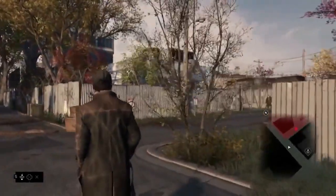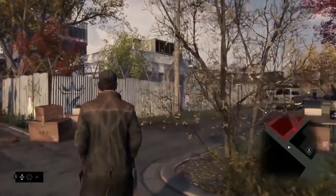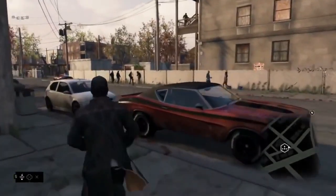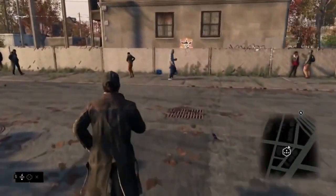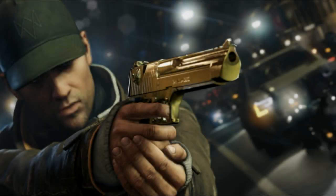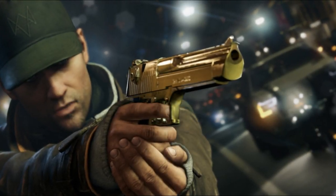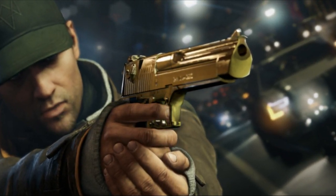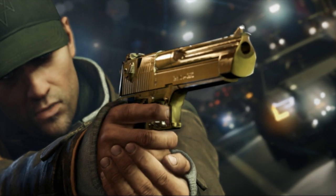Next we have the 92 FS — we got to see this in some gameplay as well, but only in the weapon wheel, not in action. The next pistol is a really powerful one called the D50, which we got to see in a screenshot with Aiden holding it. As you can see, it's actually gold, which is a really cool finishing touch, and it looks really powerful and epic to use.